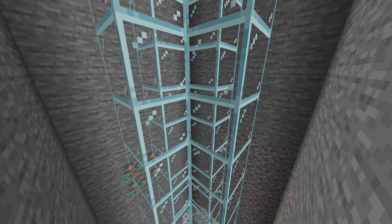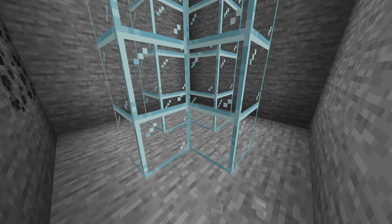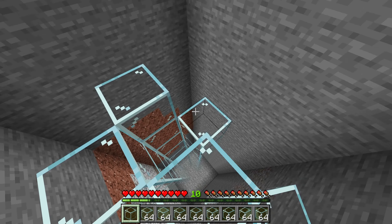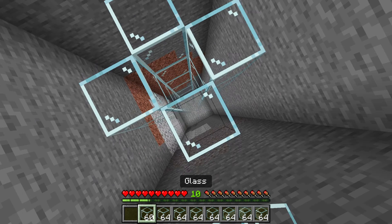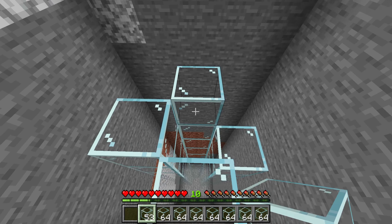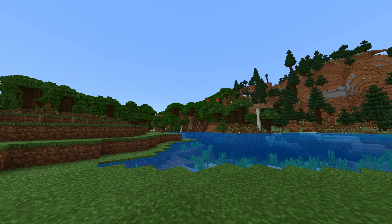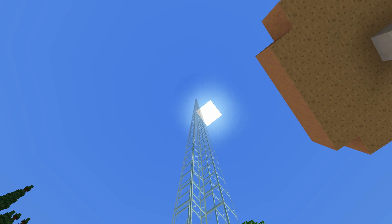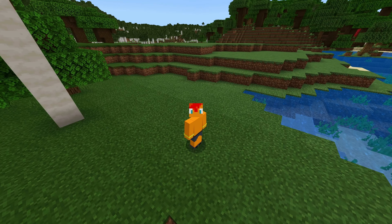Create a large tube out of a block of your choice. The longer the tube, the rarer this prank will occur, which might make it harder for your victim to realize that it is a prank. Creating it too long on the other hand could possibly make it so that your victim won't get pranked at all, or very rarely at least, so try to find a balance.